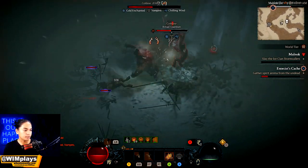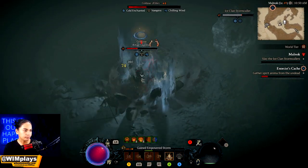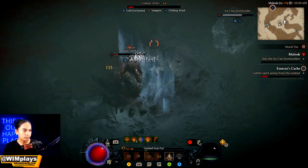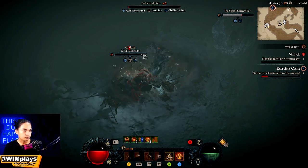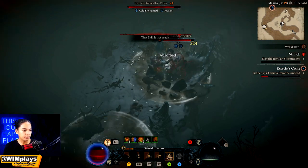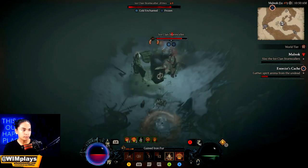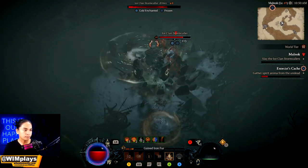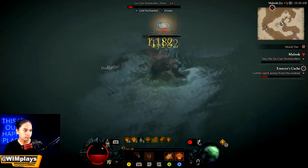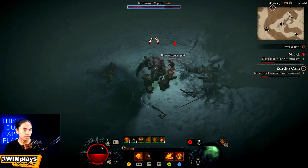Go ahead and clear out the mobs — be prepared, it might be a little difficult. All right, finally after clearing that guy we should be able to hit the ice clan stormcallers. These are the ones that are trying to do the ritual. All right, that's one down.